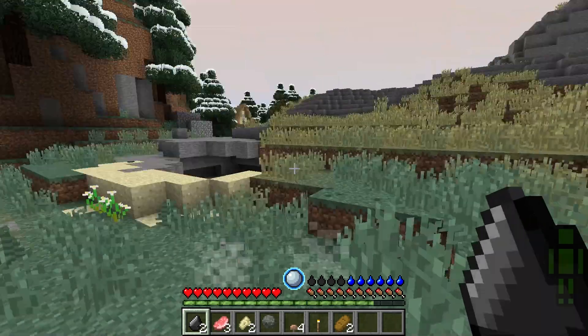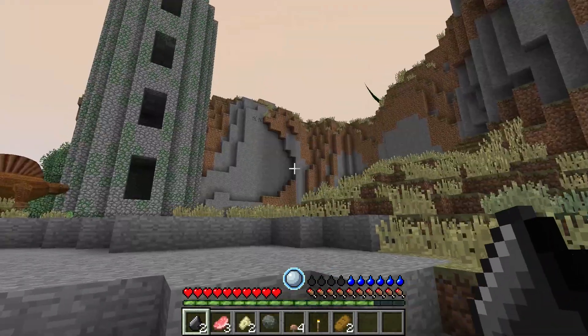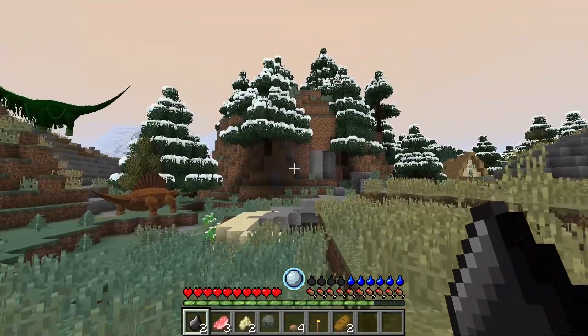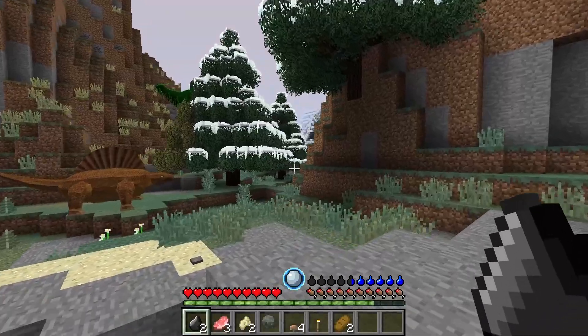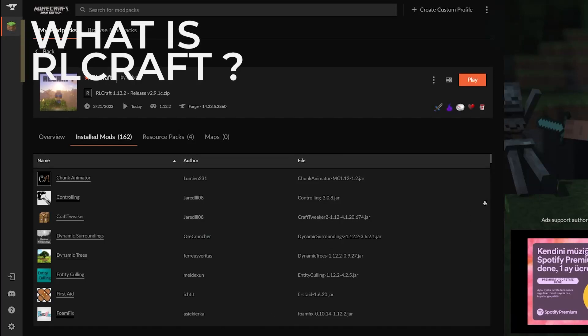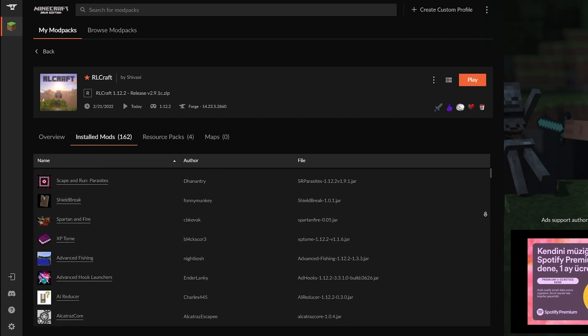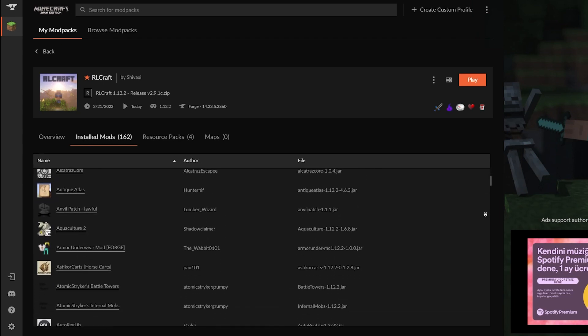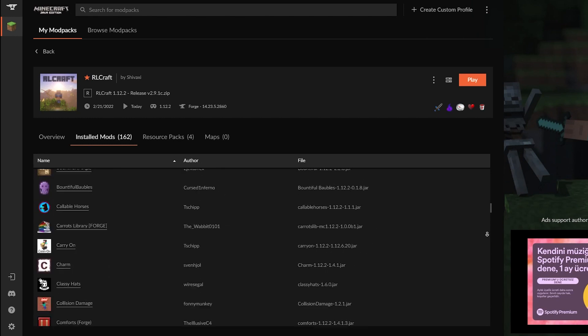When you first load up RLCraft, you are greeted by a beautiful world promising you endless opportunities, but don't let the looks deceive you. There's something that could kill you with every step you take, whether it be extremely aggressive mobs, weather, or spawning in lava. RLCraft is one of the most challenging modpacks out there, with close to 170 mods and regular updates. It's built on Minecraft 1.12.2, and its latest stable update is 2.9.1.